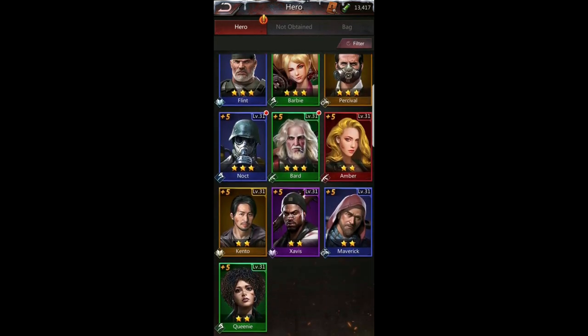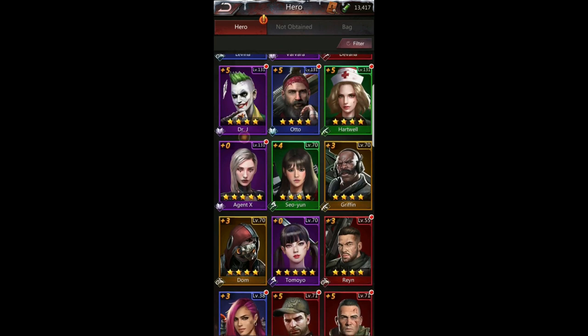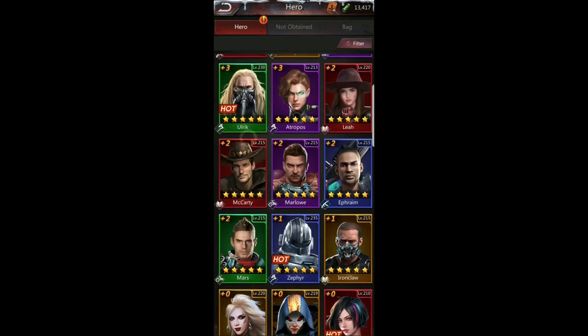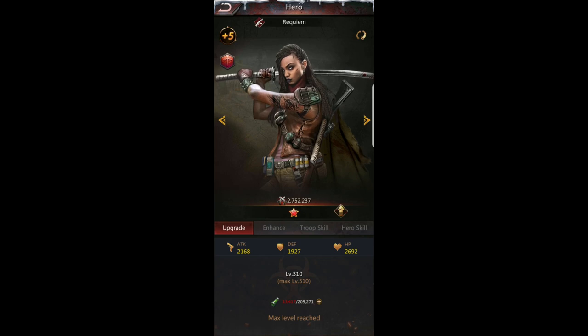I'm not going to go through every hero — I just want to show you how you can go through the heroes and see how they work. Obviously the higher the star level, the stronger the hero. Requiem is my only red star — you can see the red star in the middle — which means I can take her up to plus six and plus seven.